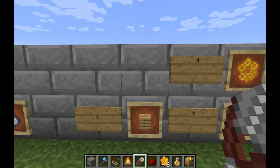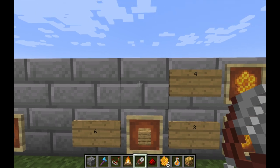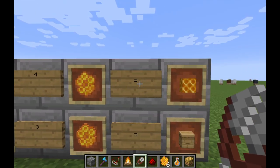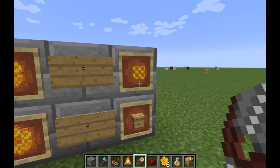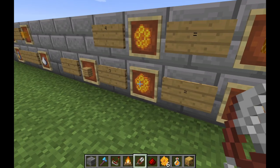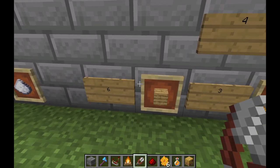There are two recipes involving honeycombs. The first one is four honeycombs crafting one honeycomb block. This is a decorative block - if you like the look of it, you might want to use it in some of your builds.